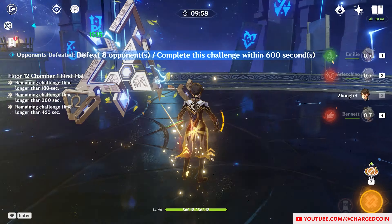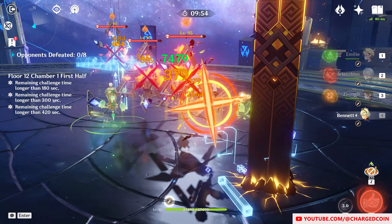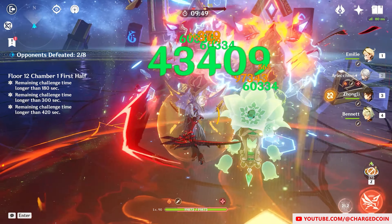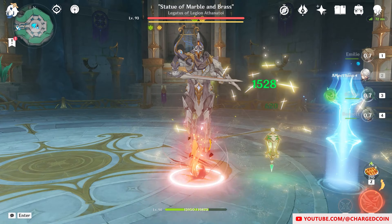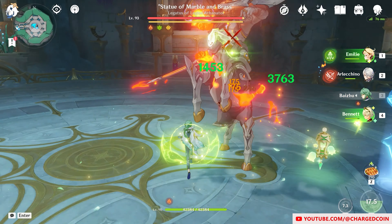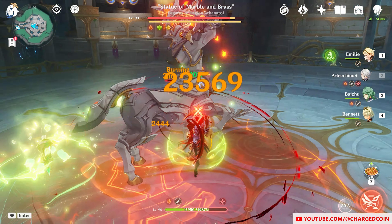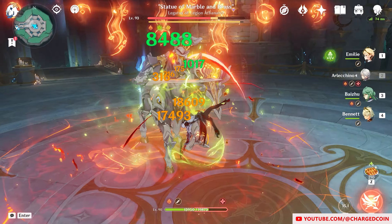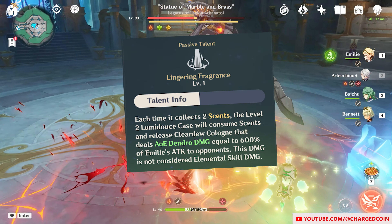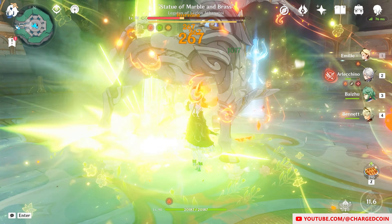First, let me explain her kit as simply as possible. Basically, Emily works with the Burning Reaction. When you use her skill, she will summon her Lantern and fire Dendro Puffs. If there is the Burning Reaction, she will gain sense and level up her Lantern to a stronger version after gaining 2 cents. The stronger Lantern will then deal more Dendro damage. At this stronger level 2 Lantern, every 2 cents gained will allow Emily to deal huge Dendro damage.